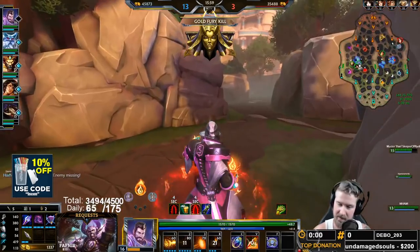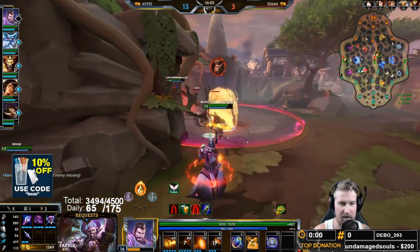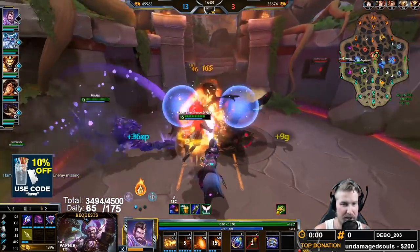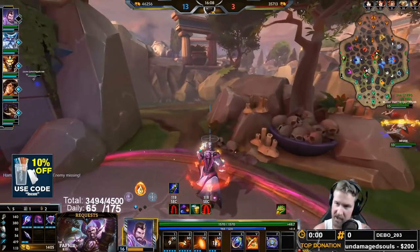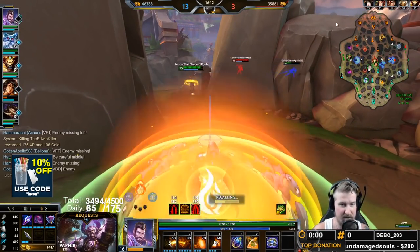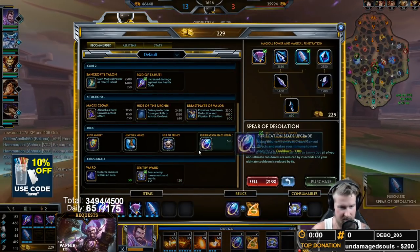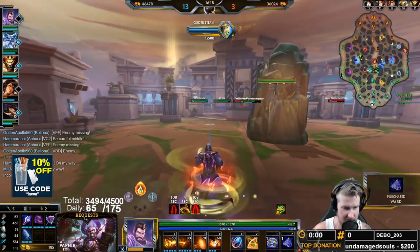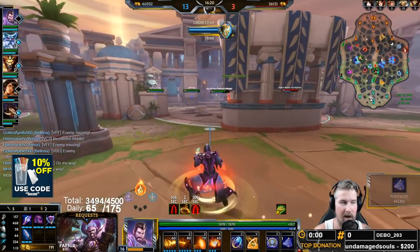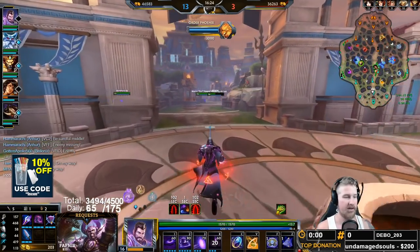Right there we start up the Gold Fury. I'm in arcane stance so I throw down my arcane abilities, then I switch over near the Gold Fury to make sure it gets hit by my passive, and then I switch over into fire stance because fire is much better for burning PvE objectives. I'll grab another ward and make sure I switch back to arcane stance to have it ready for the next battle.